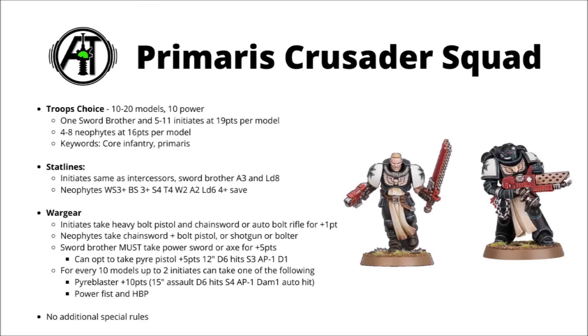I feel like with ranged damage you might be just a bit better off with standard intercessors, who could do things like rapid fire for a couple of command points, or take different bolt rifles if desired. The Sword Brother must take a power sword, or a power axe for plus 5 points. Unfortunately they don't get any options for trading out for other powerful combat weapons — no power fists or thunder hammers.